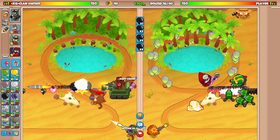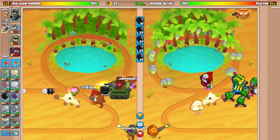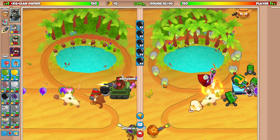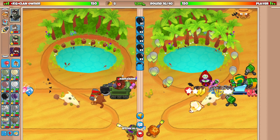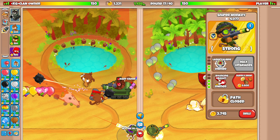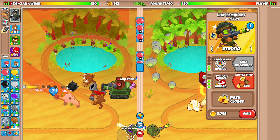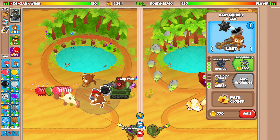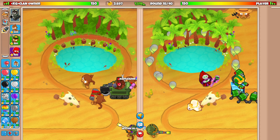Our opponent has Sniper Monkey too — so his lineup is Engineer, Wizard, and Sniper with Adora. I'm not sure why he didn't bring Super Monkey with Adora. My eco is pretty bad, so I need to get the Supply Drop ASAP — that gives around 2k per drop. I need to save up for that, and if we get rushed I'll have to go for the Sharpshooter upgrades. The Supply Drop cooldown is 15 seconds once it's back up.